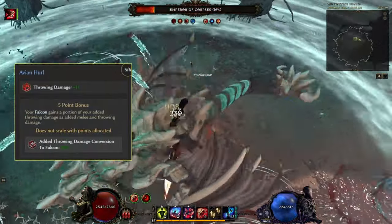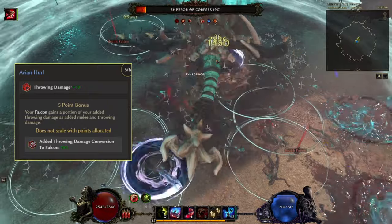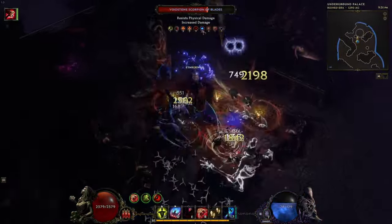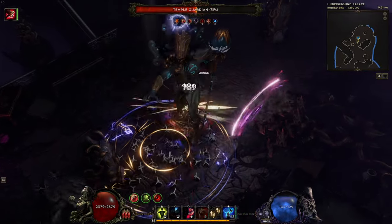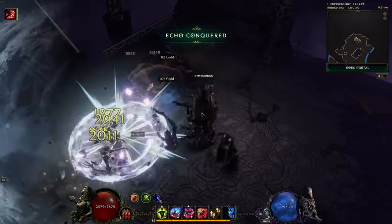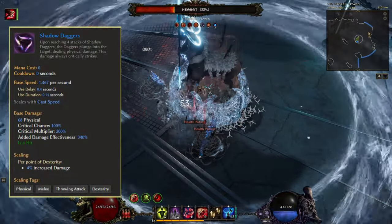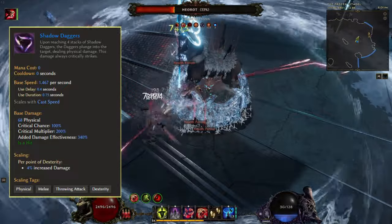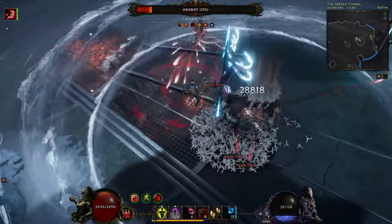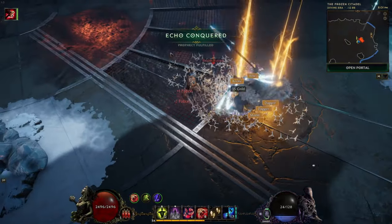By stacking tons of throw damage, we can make it so the falcon will get half of all this damage from the Avian Hurl passive from the falconer passive tree, and at the same time also boosting the damage of other throw skills like the shadow dagger. The shadow dagger is a trigger skill that we get from using our other abilities, and how it works is upon reaching four stacks of shadow daggers the dagger will plunge into the target dealing physical damage, and these will always crit.